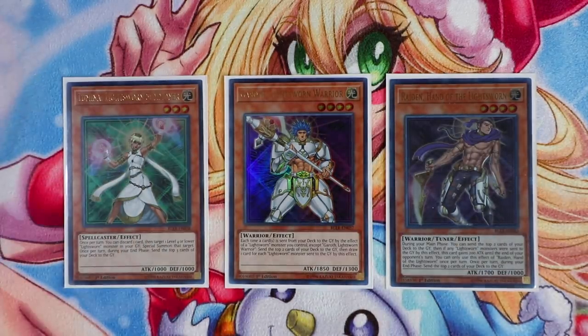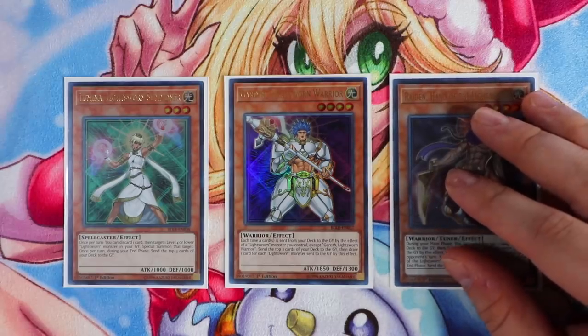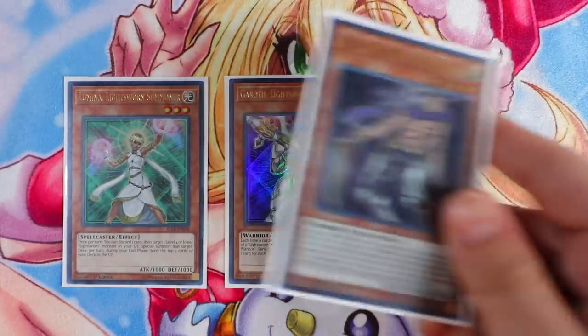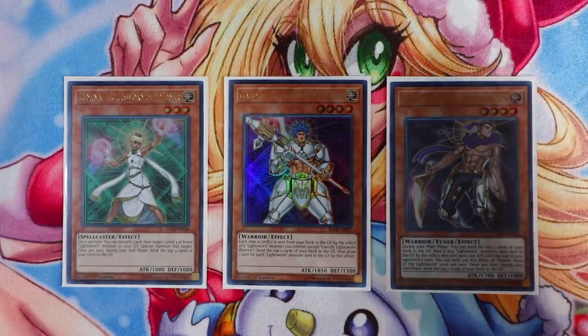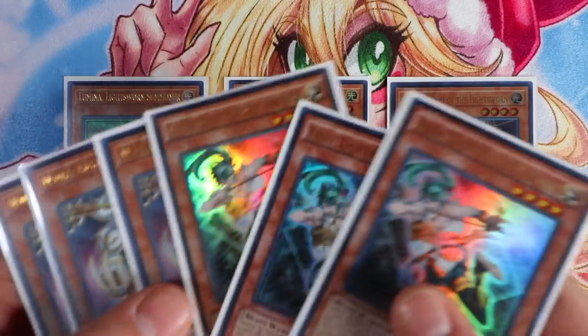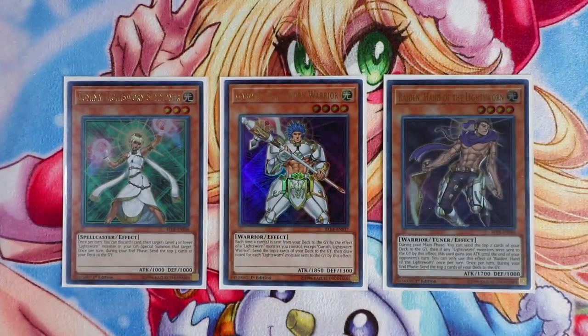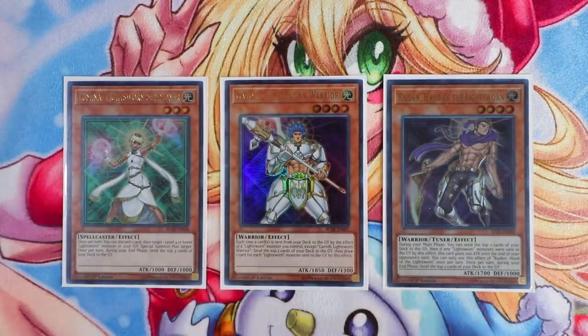One Lumina is more than enough in this deck - she's always searchable and you don't want too many copies in hand. She isn't too good anymore because Invoker is now banned. She can get back your Raiden from the Graveyard to mill an additional two cards. These cards are not the best normal summons in the deck right now. Lumina reviving Raiden doesn't get you anywhere - they're not level four monsters to get access to Minerva. With Triple Charge in your deck, you're essentially playing four of each Light Sworn monster anyway.